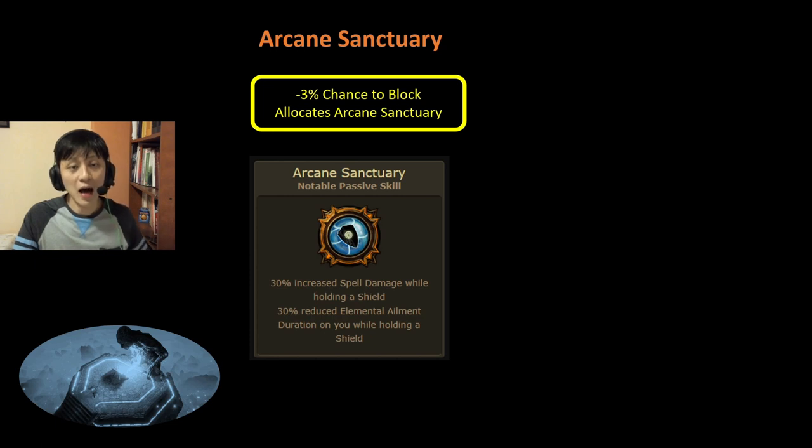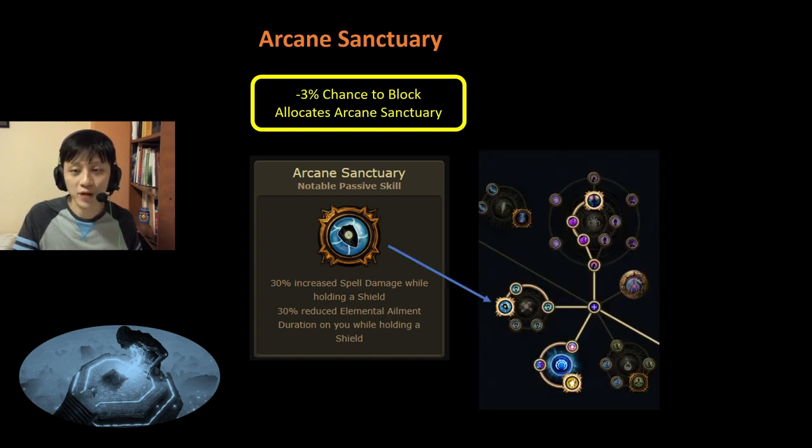Next, we have Allocate Arcane Sanctuary with the downside of minus 3% chance to block. Arcane Sanctuary gives you 30% increased spell damage while holding a shield, and 30% reduced elemental ailment duration while holding a shield. This notable passive skill is on the top-right of the skill tree and requires allocating 3 nodes to reach it. Overall, I see this as 30% spell damage with some bonus elemental ailment, and a minor downside of chance to block — which does not matter much on modern CODOT builds. So I rank this A tier.